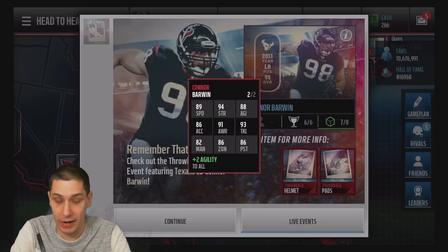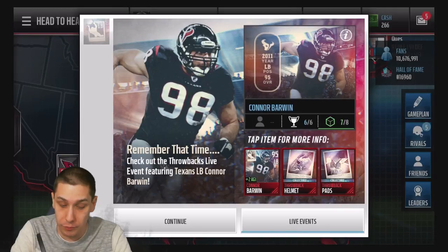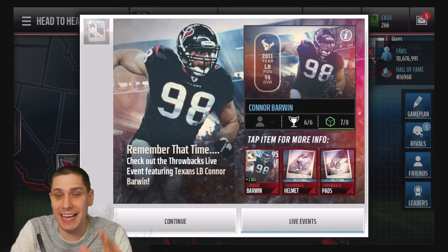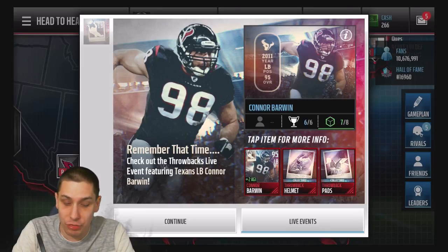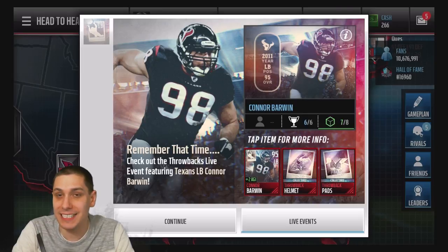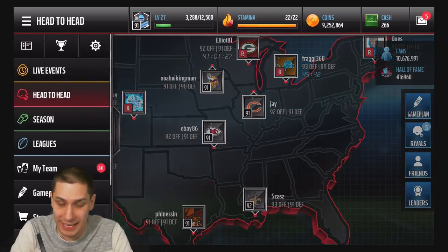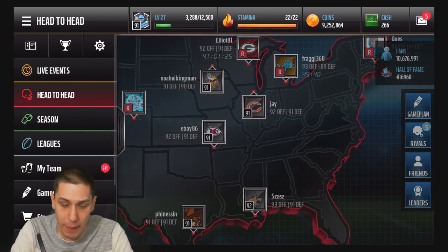91 awareness — pretty solid overall, guys. Now, to complete this card you need to complete a set. In order to do that, you have to collect a helmet, throwback pads, and cleats, in addition to some snapshot collectibles that can only be obtained out of throwback packs.